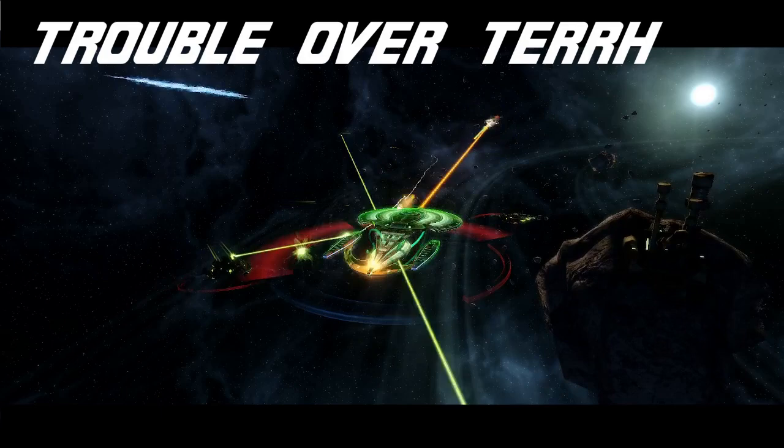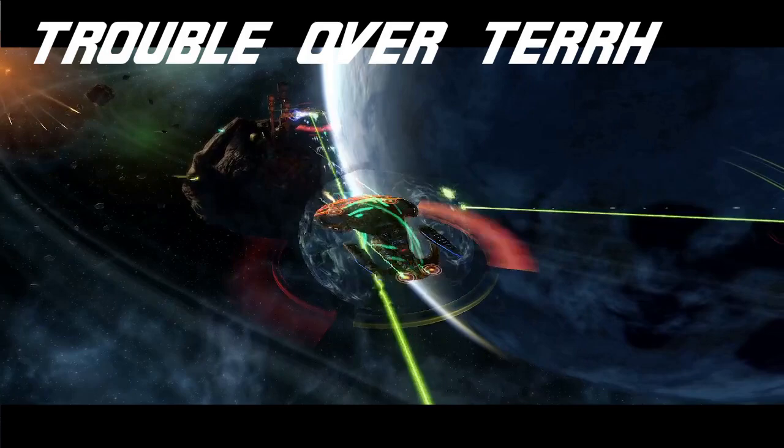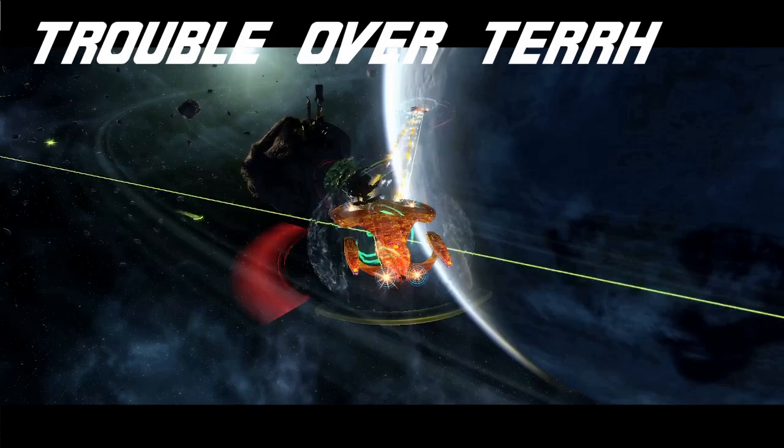However, the Lieutenant Commander seat just doesn't feel like it has much to offer. The base turn rate of 6 makes it quite sluggish, and while you can put together something nice, it's just not fun to fly, in my opinion. I'd rather have something more nimble for the kinds of builds it does best with, and would take the Legendary Ross pretty much any day of the week.